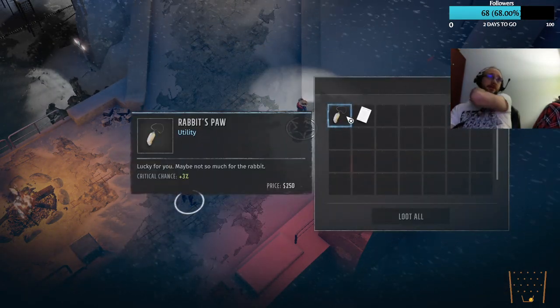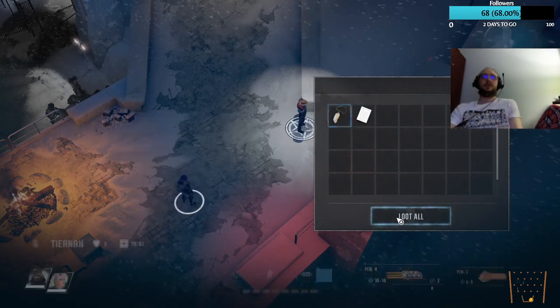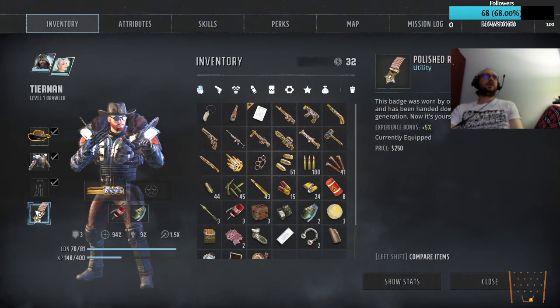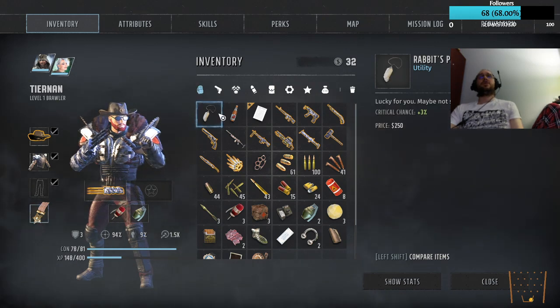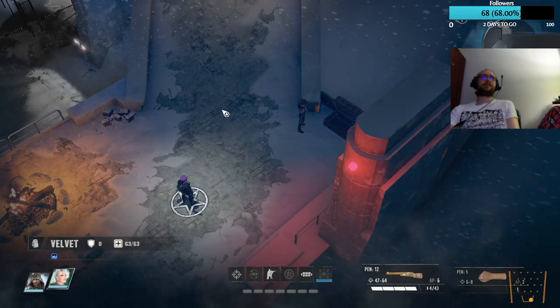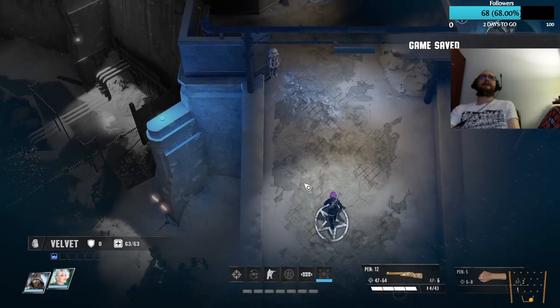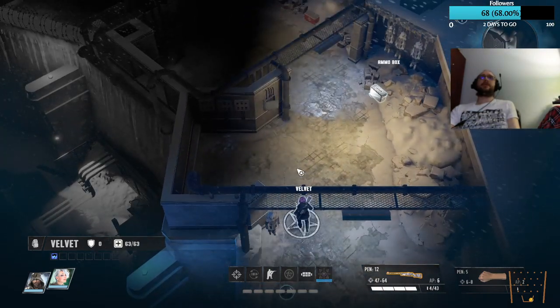Okay, Rabbit's Paw — maybe not for the Rabbit sign-up sheet. So the Rabbit's Paw is going to go here — this is giving me 5% bonus experience. Or we can get 3% crit. Let's put the crit on our Sniper, because we want her to crit. Critting on the Sniper would be fantastic.